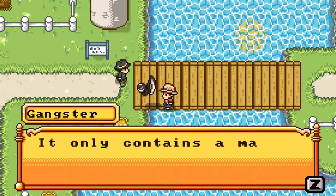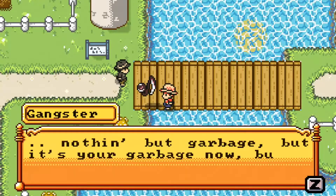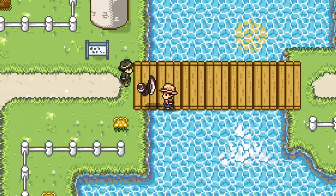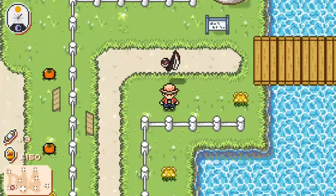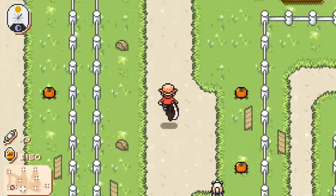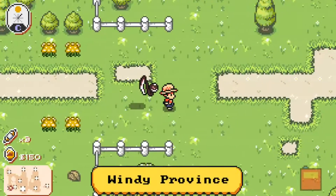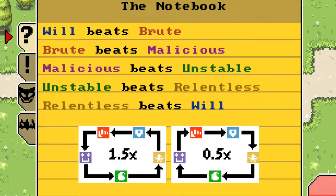That was cool. Thanks kid, you're a real peach. I doubt the boss is going to care much for this thing — it only contains a map and some unintelligible scribbles about monsters. Nothing but garbage, but it's your garbage now. We got a notebook, that's kind of cool. But we are well and truly hurting and busted. We need to run back home, heal up, and then get back to the bridge. We survived the fight. Will beats Brute, Brute beats Malicious, Malicious beats Unstable, Unstable beats Relentless, Relentless beats Will. It'd be nice if I had that before.